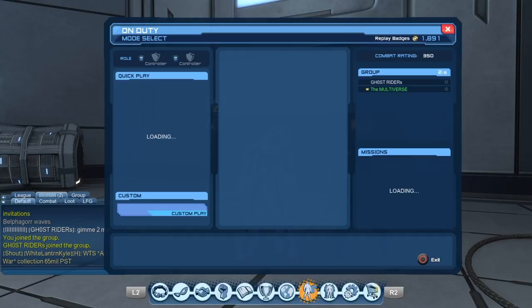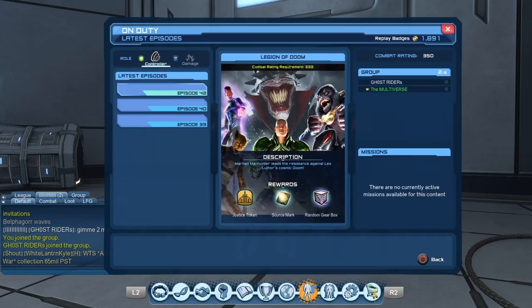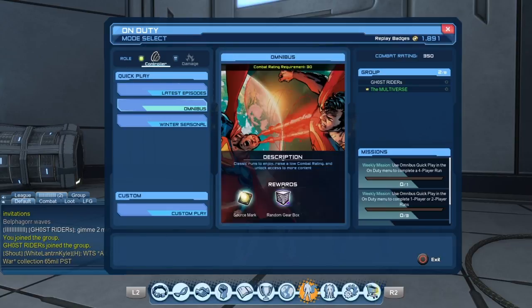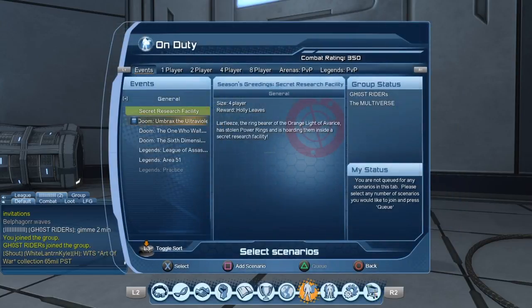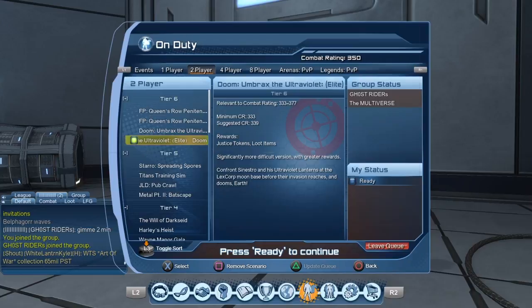So let's go to Unduty. And of course we're going to have to use Custom Play, because if you try to use just Quick Play, it's going to queue us for pretty much all the missions. Although we're loot locked — it won't take any chances. Technically if we're loot locked on other missions, it shouldn't give us those missions, but you never know. So let's select the Elite version of the Ultraviolet mission. Evil menu that lags as usual. Never fails.